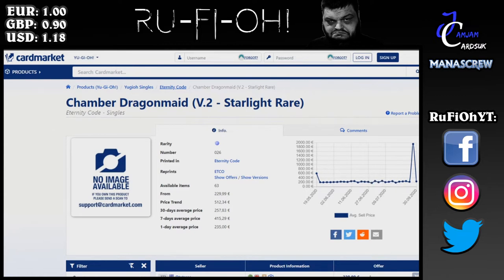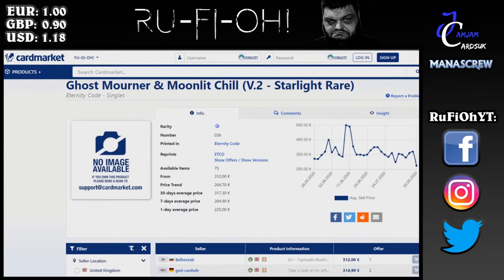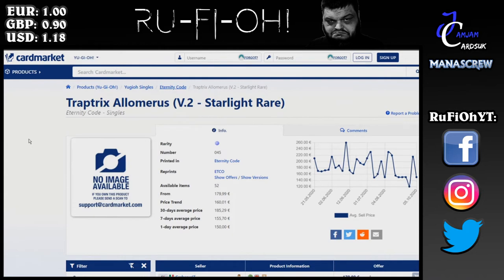Ghost Mourner and Moonlit Chill — the actual price trend is 264 euros and the minimum is 300 euros. We've seen it hit much higher which may be skewing the figures; probably yo-yoing between that 300 and 400 mark, with 350 being more accurate. If it becomes a super relevant hand trap — it has seen a little bit more experimental play in recent weeks — it could move. Otherwise it's likely to just sit around this kind of mark.